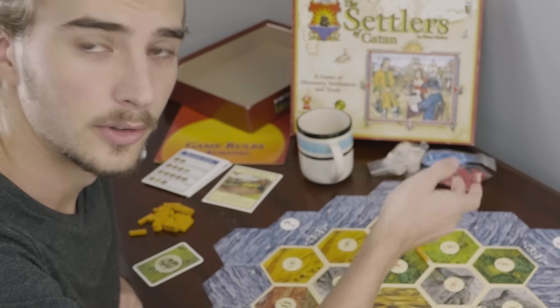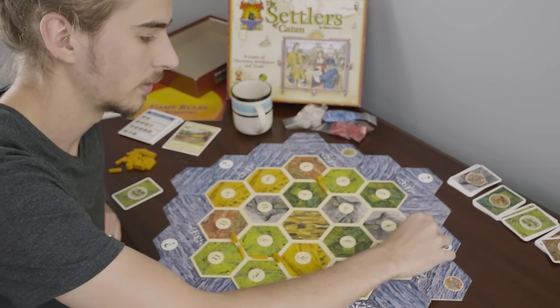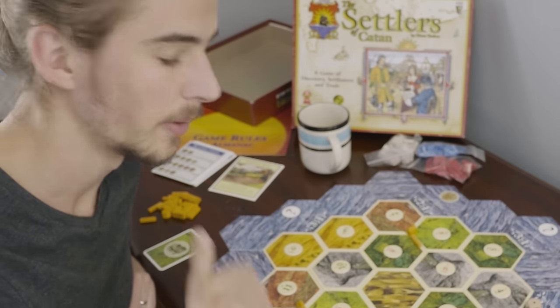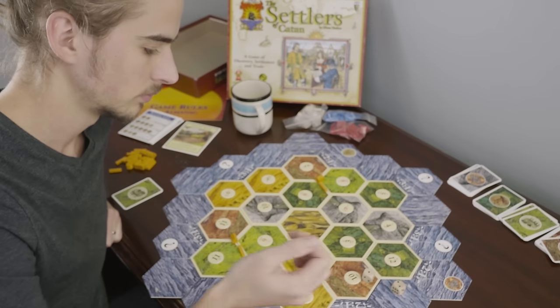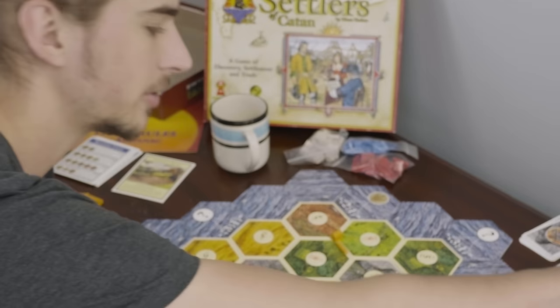Then on the next person's turn, they'll roll the dice, and again you'll see if you got anything. That's a four. I don't have any settlements built along a four, so I don't get anything this roll. Let's keep rolling. There's a three — that'll be another sheep for me.